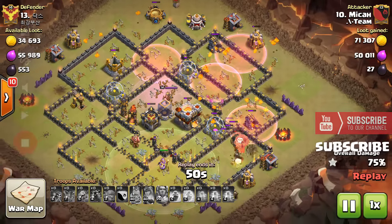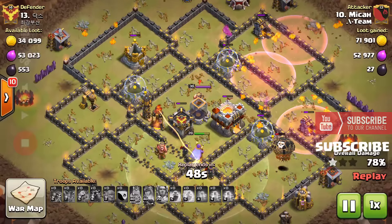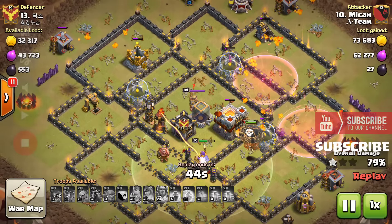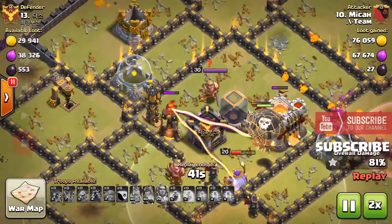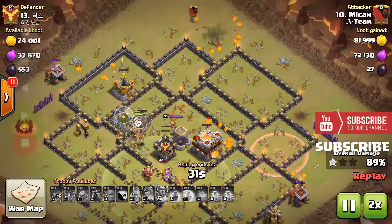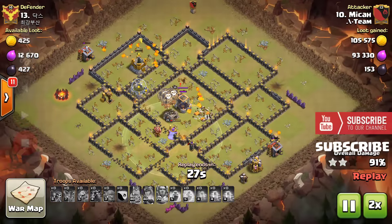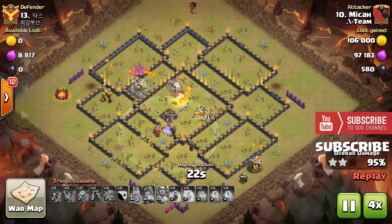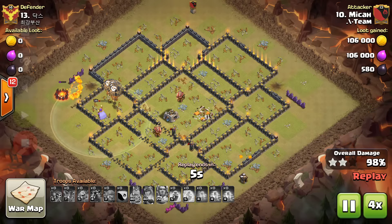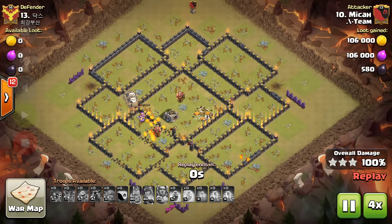They use another haste spell, reaching the archer tower and then directing straight towards the Inferno Tower. The loons move in near the Inferno Tower and are able to take it down along with the Tesla. This base is now destroyed — an excellent attack done by our clan member Mika using the Bo La Loon. A perfect example of the Bo La Loon strategy on this base.